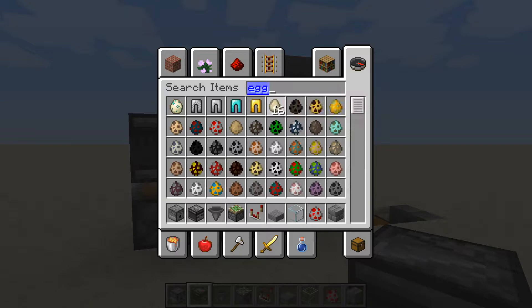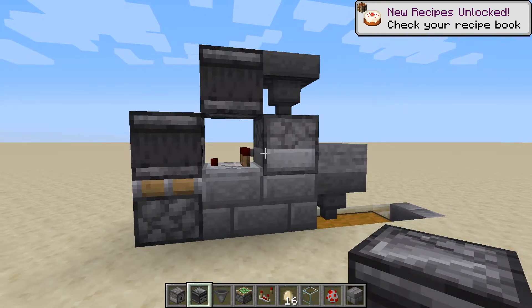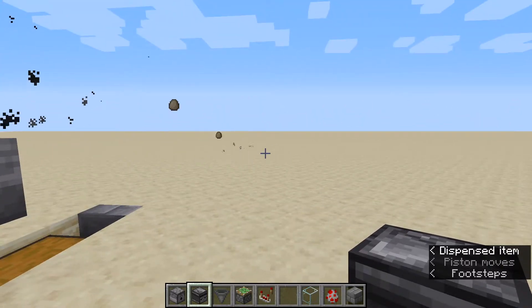This is not the way it's intended to work — I'm just showing what happens when you put in a bunch of eggs. It'll shoot them all out; in this case it's going to shoot them out across the desert, which is a lot of fun, but not the way we're going to run it.